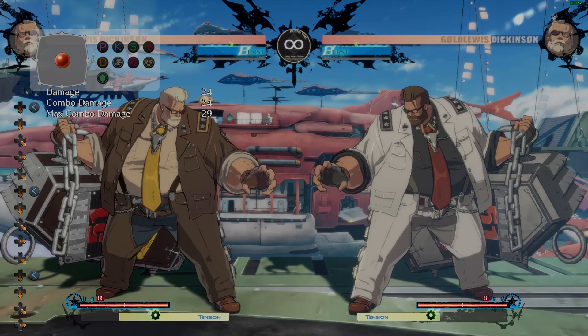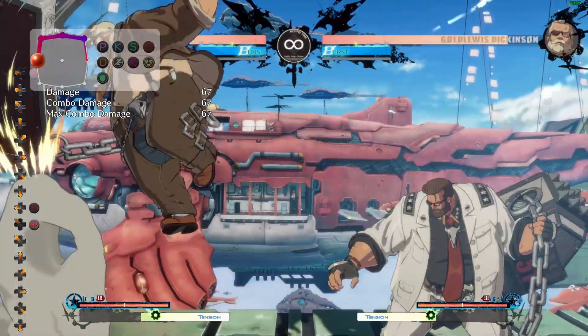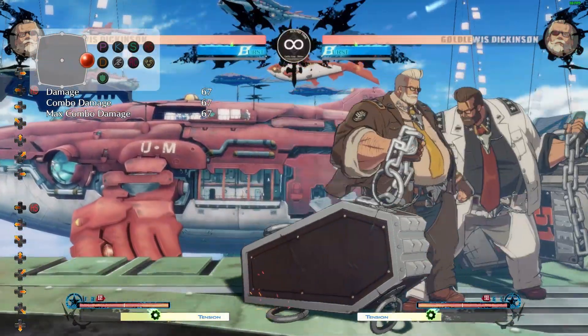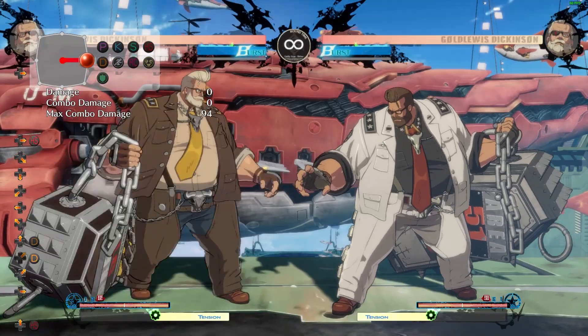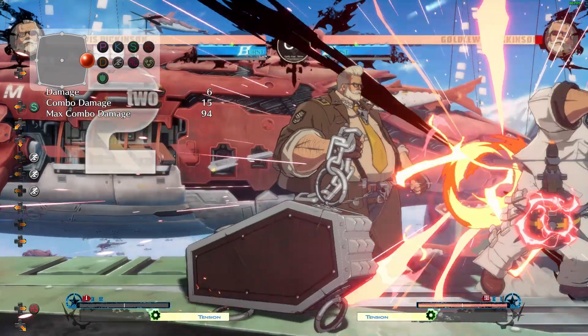Next up, aerial Behemoth Typhoon. They buffed using Behemoth Typhoons in the air — this is a direct buff to all of your jump-ins. This means that you can confirm all of these Behemoths from your jump dust, all of these from your overhead, and your mix-up.